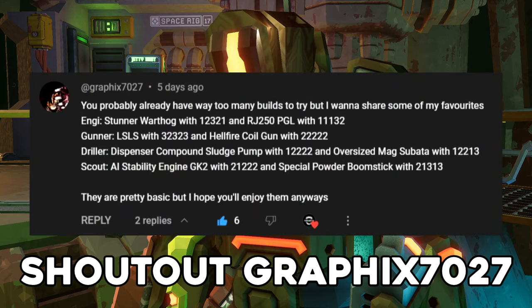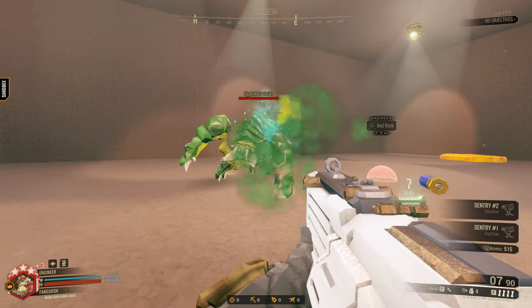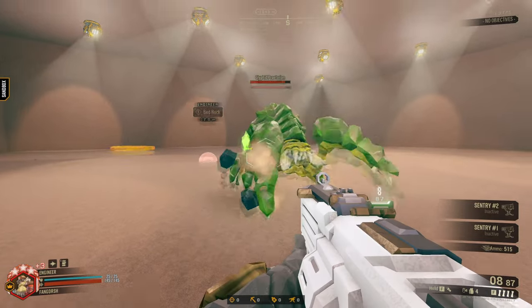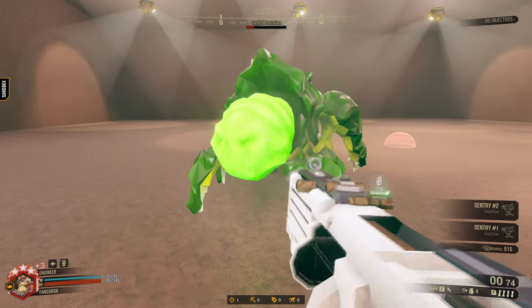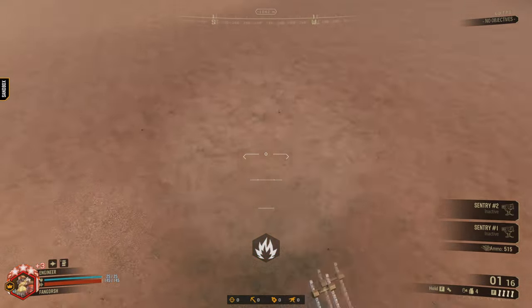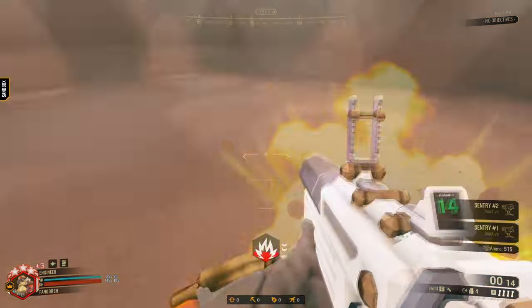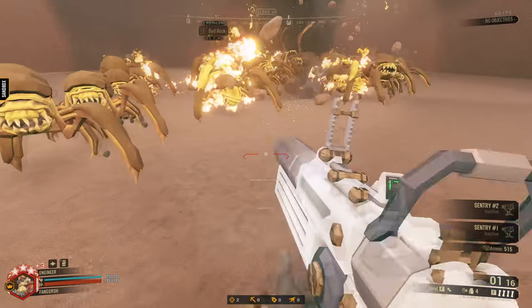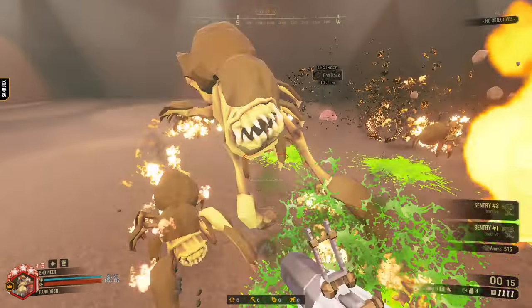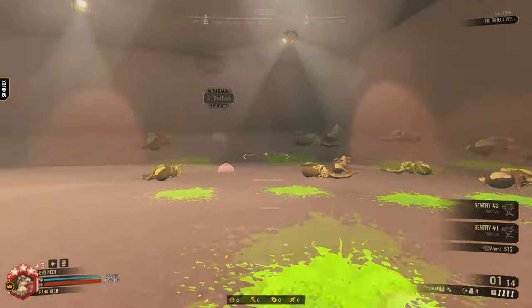This build was recommended to me, and it's a fun one: Stunner and RJ-250. What Stunner does is give the Warthog the ability to stun on any part of the bug's body that isn't covered in armor, and it gives 30% bonus damage to stunned bugs. The RJ-250 allows you to fling yourself around the cave, letting you get out of tight jams when bugs are upon you. It also gives bonus ammo and a shorter reload time, but at the cost of a little less area damage. Both of these overclocks are really fun to use against the bugs, but how will they pair together?